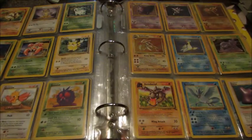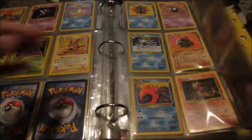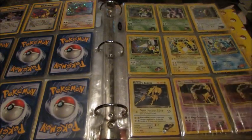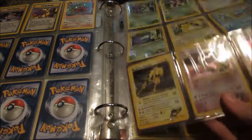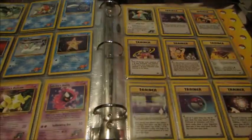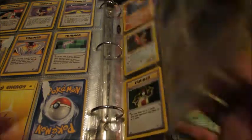Here are the commons. These are Fossil rares and holos, and then the commons and uncommons. These are the Team Rocket ones. I accidentally missed the holo so that's why it's there. This is either Gym Challenge or Gym Heroes — one of the gym sets; I have both of them, I just can't remember which. These cards just look so cool — so mean looking but somehow nice. The commons and uncommons have quirky art; it's awesome. And then they had a ton of gym trainers.